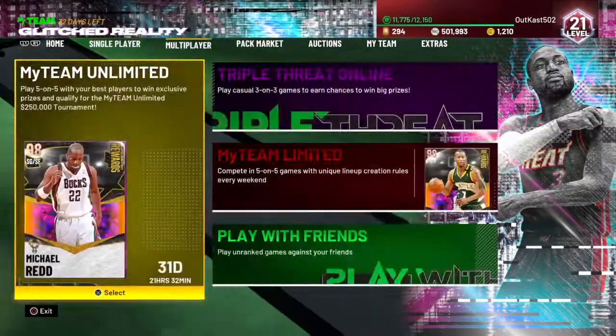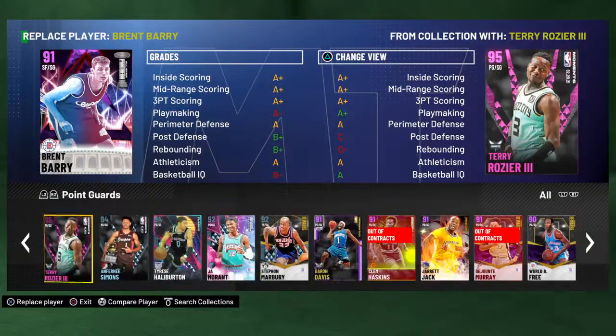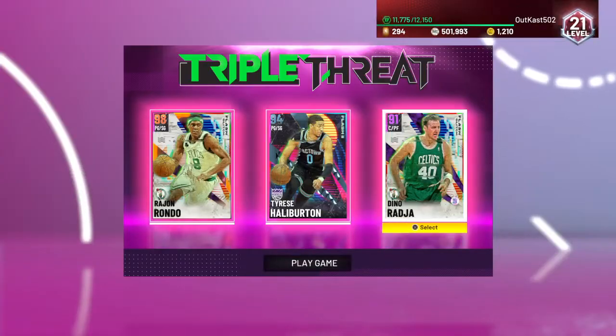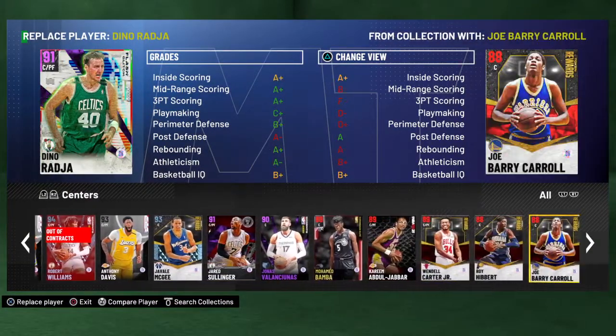Alright, let's go into a Triple Threat game and throw in these players. Now Rajon Rondo I've kind of perfected; Tyrese Haliburton I've only played a handful of games with. I'm sorry for my little hiatus — I've also been sniping.